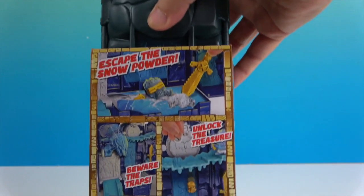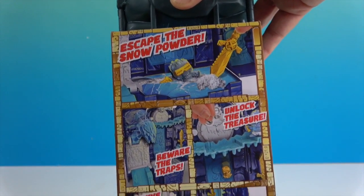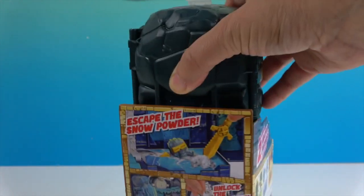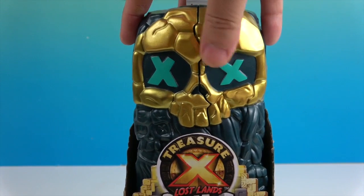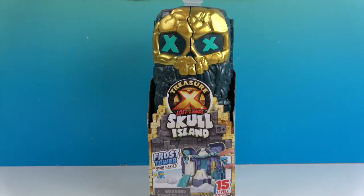On the back it says: escape the snow powder, beware the traps, survive the bridge, unlock the treasure, and ride the slide. Very cool — I think we'll get more in-depth instructions on the inside on how to free our micro figures.